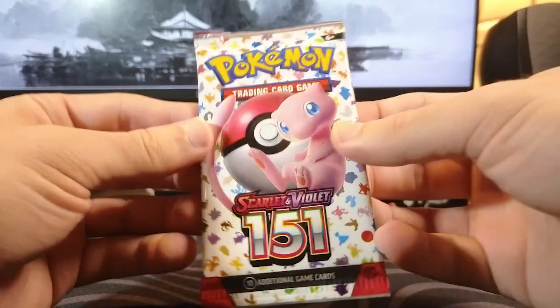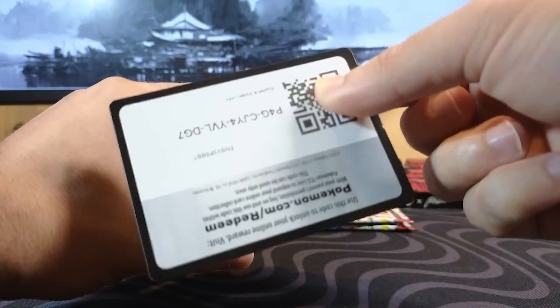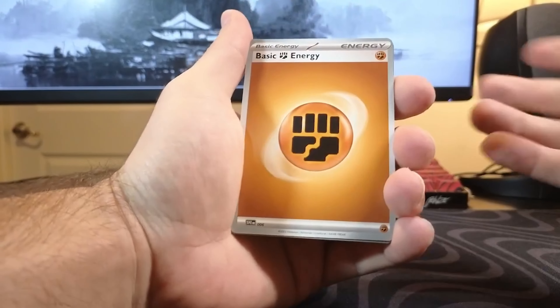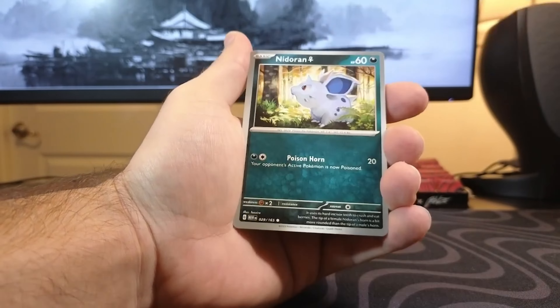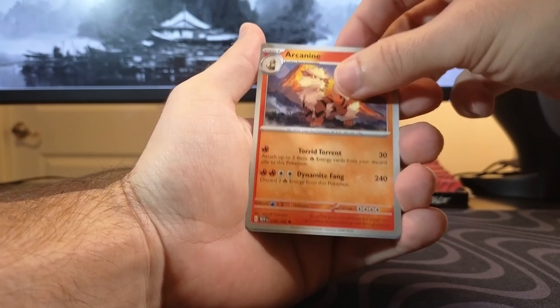I hope we can pull something from these loose packs, and the investment wasn't just in the promo card. Weedle, Zubat, Goldeen, Nidoran, Exeggutor, Graveler, Arcanine, Venusaur.